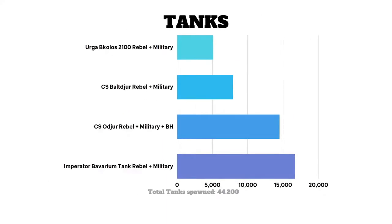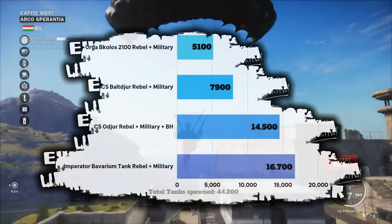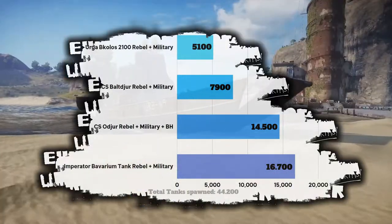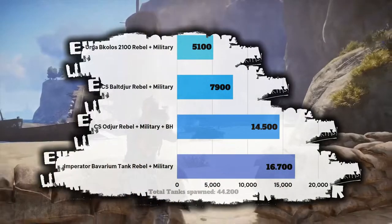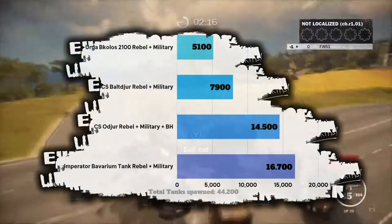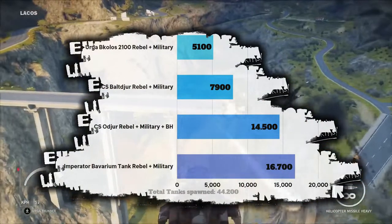As for tanks, to no surprise the Imperator Bavarium Tank is leading, followed right behind by the Odger, Vulture Dure, and at the very end the Bacolos. Tanks were spawned 44,200 times, which is quite funny because it's less than bikes.